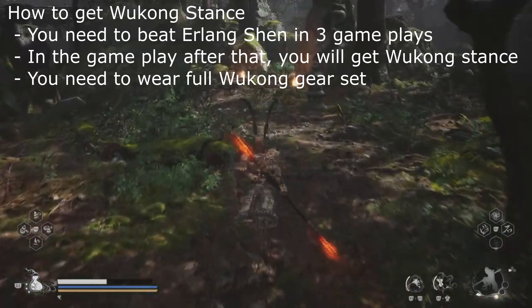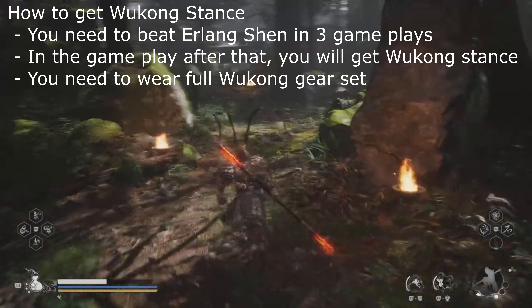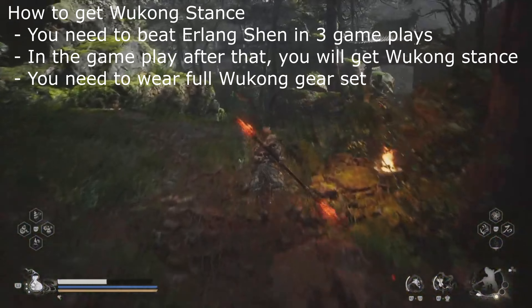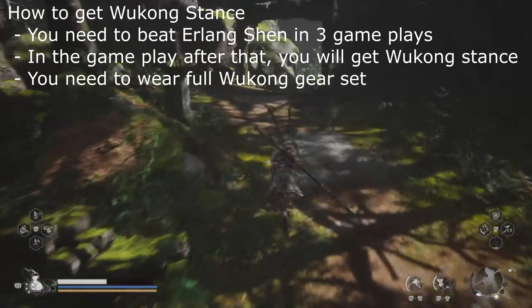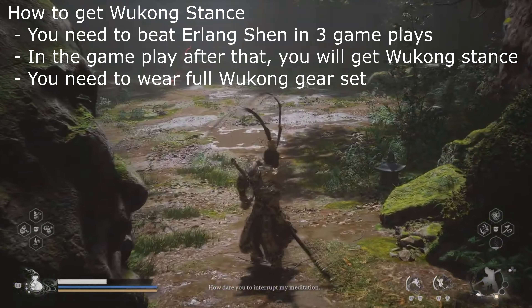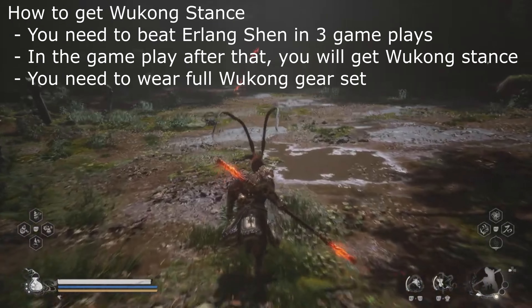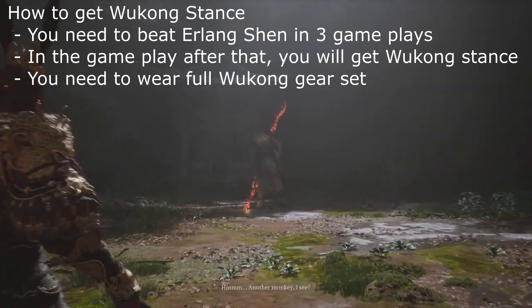How do you actually get the Wukong stance? You will get it after you have beaten Erlang Shan in three gameplays — meaning you have got three good endings after defeating the stone monkey and the great sage shell. After you have completed three gameplays with Erlang Shan beaten, when you start the next gameplay after that you will get the stance.